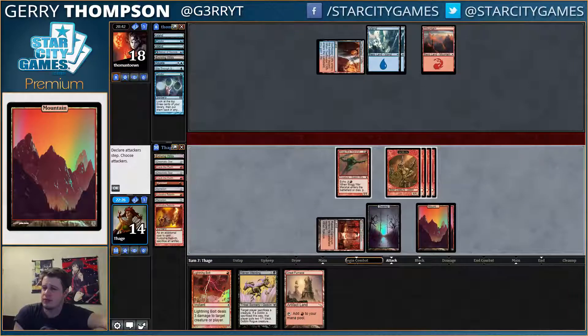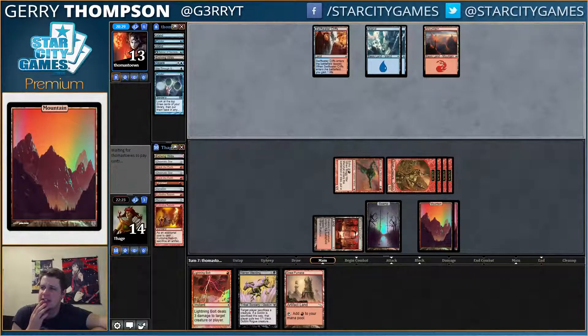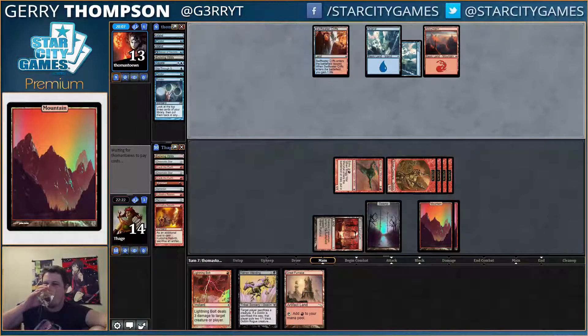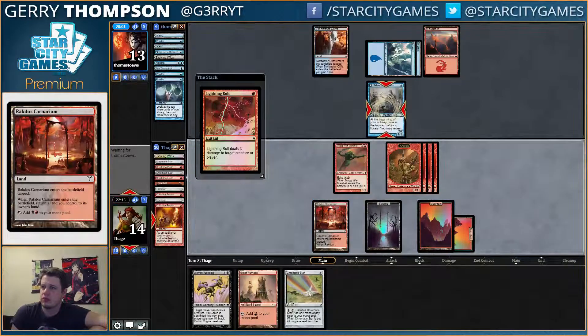Great Furnace. Could Edict away a War Marshal, get like three goblins for the price of one in an Edict, but I'd rather just keep the creature removal. It is getting late — now I'm kind of tired of playing this deck. It has not served me all that well.